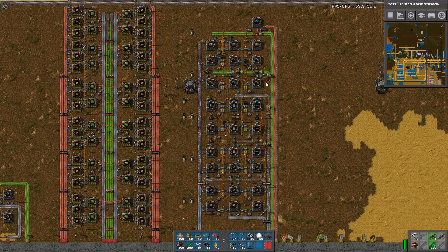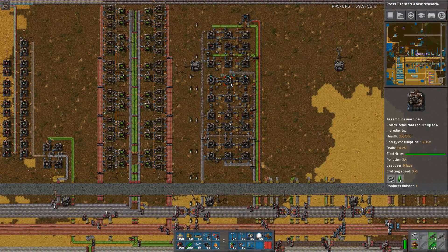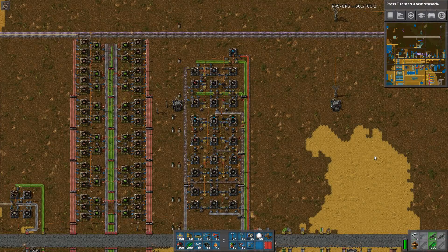Of course, go out for half an hour, come back — it's stable. I'll also be building more production arrays for the different types of materials so that you can build them at the stage when you need it. If you're not building trains, there's no point in having trains in this mall. There's a dedicated one for trains and a dedicated one for the circuit-related things.